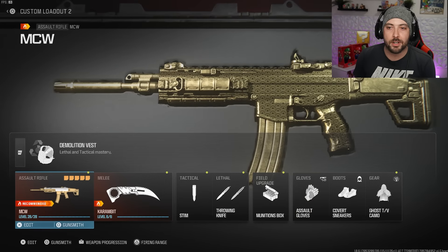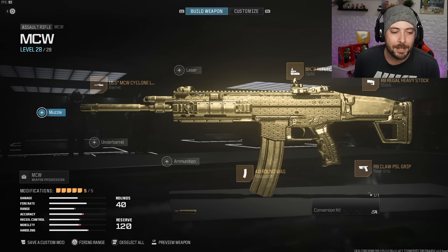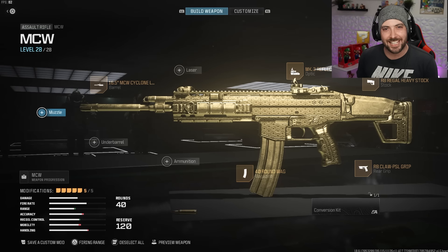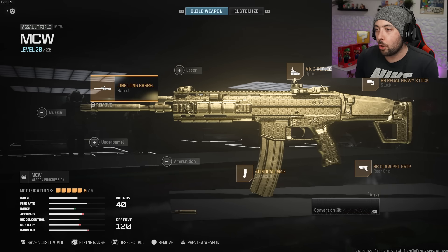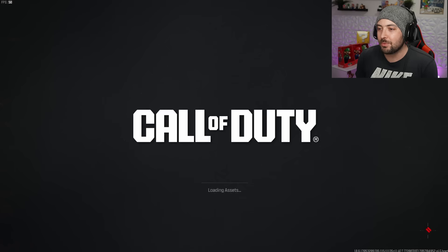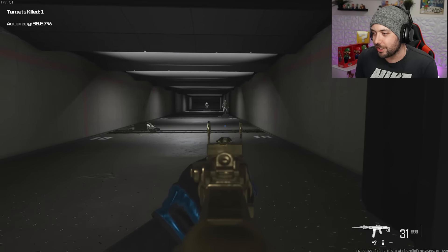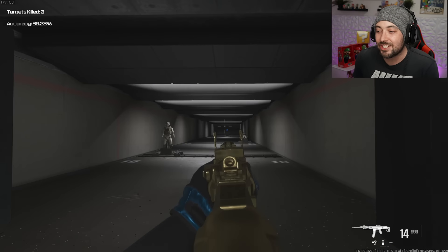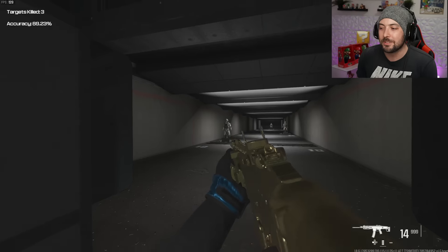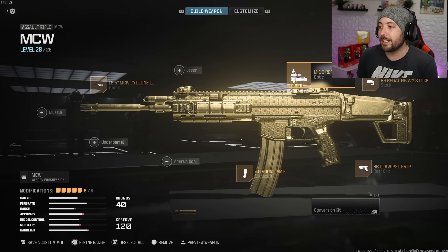Next is the MCW. I already shared this class with you guys so I won't go into too much detail — it's essentially the same class I uploaded yesterday. It's not slow, not the fastest, but has almost no recoil. At long, mid, and close distance every shot hit without me barely needing to touch my right joystick to control recoil. Check out yesterday's video for the full attachment breakdown.